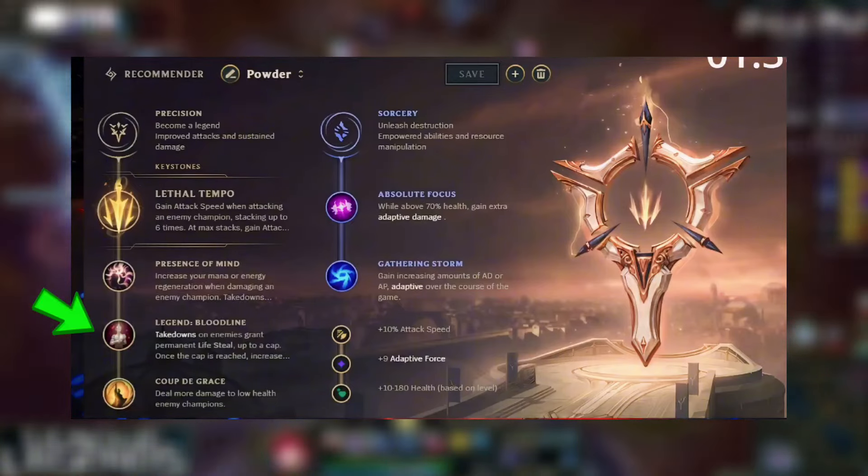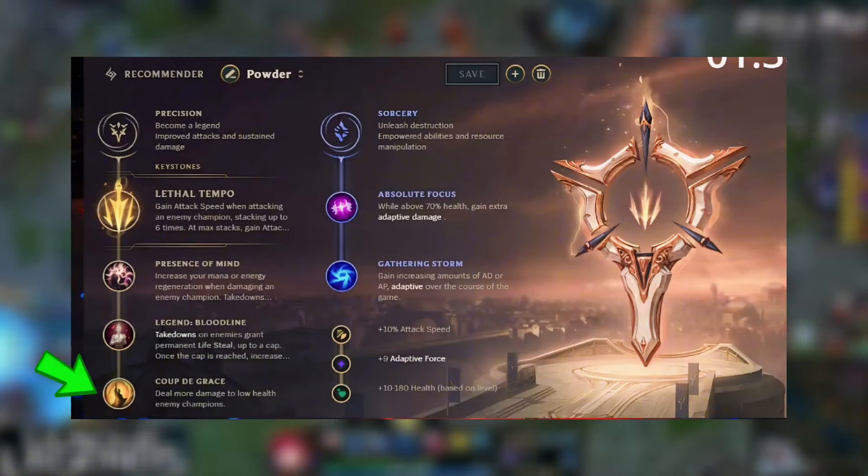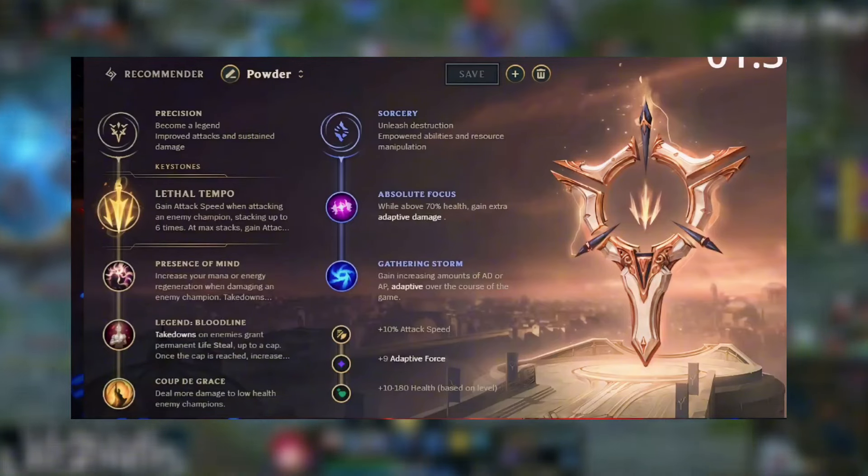The third keystone is Legend: Bloodline — when you take down enemies it gives you permanent lifesteal. The fourth and last keystone is Coup de Grace — it helps you to deal additional damage when enemies are below 40 percent health.